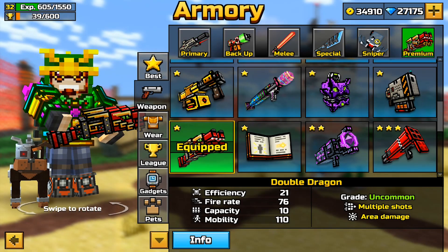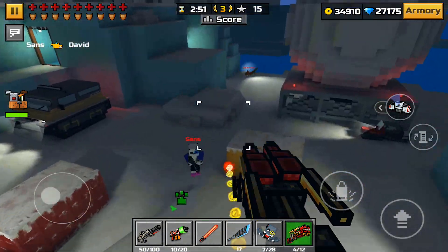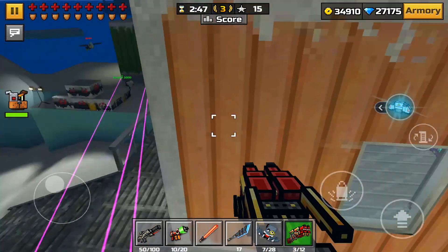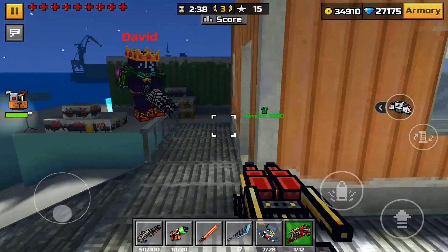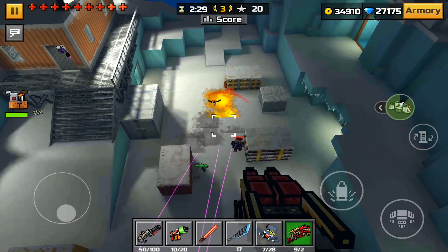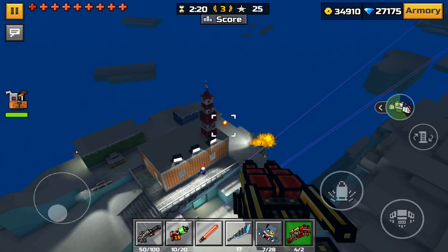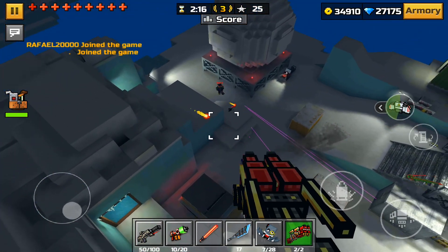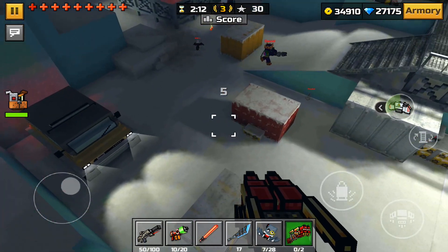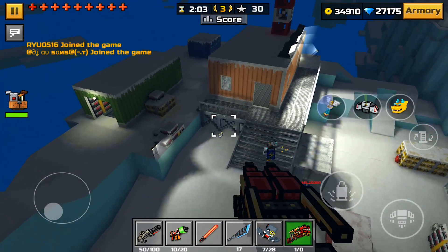Let's go over the stats: efficiency is 21, fire rate is 76, capacity is 10, mobility is 110 — which is 10 less than weapons like the Secret Forces Rifle or the Laser Spear, so it's a pretty slow weapon. But if you like cool weapons, that shouldn't be a problem. If you just use the jetpack and start firing it from the air, you could spam this and get a ton of kills — it does do a ton of damage. I believe it's a two-shot kill, kind of like the Hydra or the Laser Spear. The weapon is pretty cool looking, and in general it's a good weapon. Cool weapons usually have a tendency to also be strong.